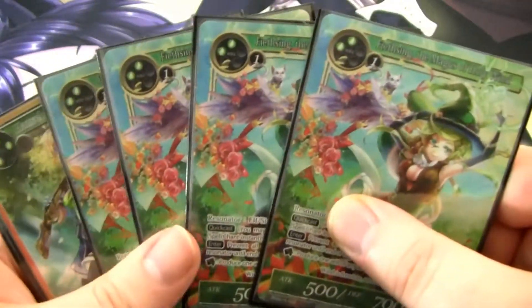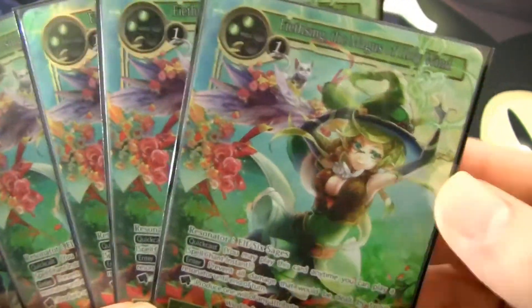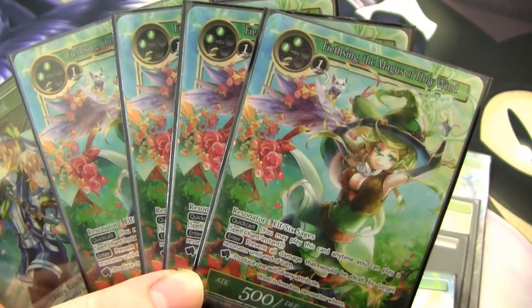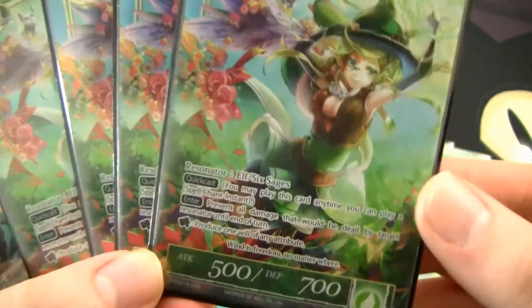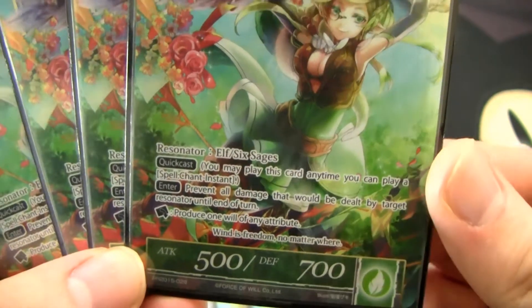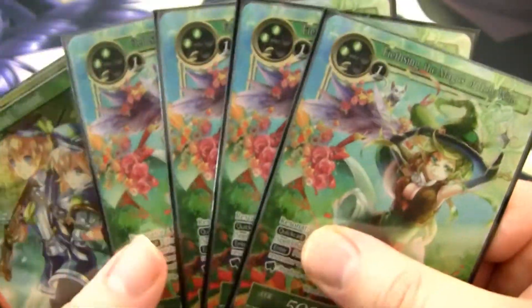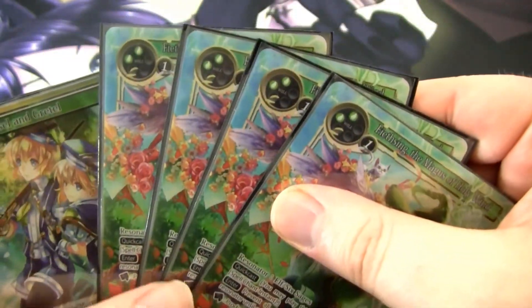I'm also running a full playset of Feetzing, the Magus of Holy Wind. This card is quite good. The three cost is pretty high for Wanderer, but not a big deal for this deck because we're ramping out so hard. She's a 500-700 with Quick Cast, which is excellent. When she enters the field, you can prevent all damage that will be dealt by a target resonator that turn — so you can Quick Cast her, prevent all the damage, block something else. She also can rest to produce one will of any color. Fantastic card that helps gum up the board and stop some aggression.